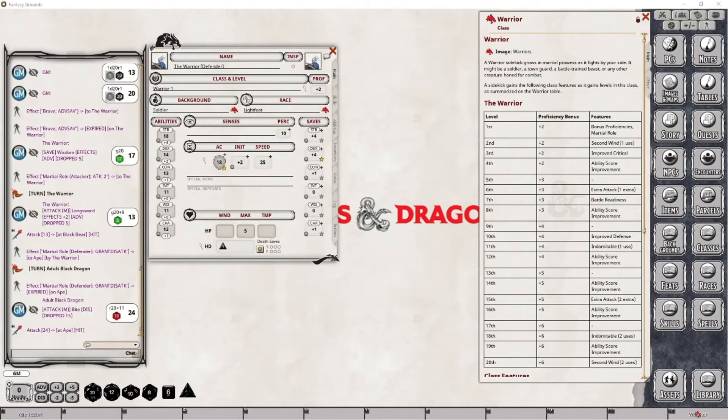Hi, and welcome back to my channel where I continue to cover the Dungeon Master's sidekick tools provided by Tasha's Cauldron of Everything source module for Dungeons & Dragons 5th Edition. In this particular video, I will be leveling up the Warrior Class sidekick that we had created in the previous video in preparation for our leveling process. As we progress leveling this particular character, I will explain each new feature and adjustment that should be made to ensure the character's features are usable between each level.